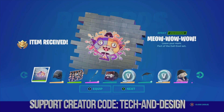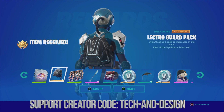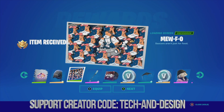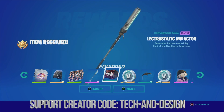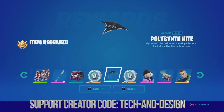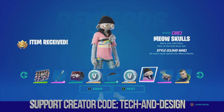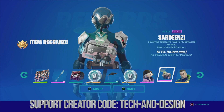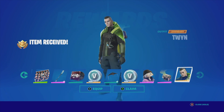We get this awesome spray — go ahead and equip it. Then there's this back bling you can equip or go next, same with this loading screen, this harvesting tool, and the music. Claim those V-Bucks, get the glider, more V-Bucks, equip or go next for the style, same deal with this back bling and the skin.